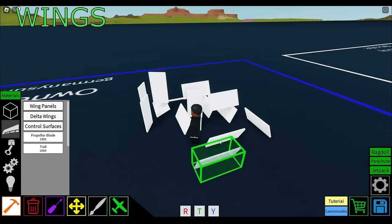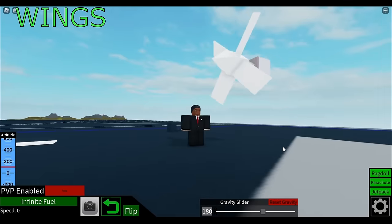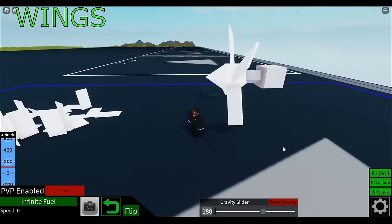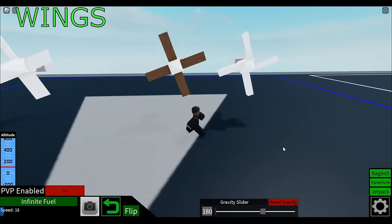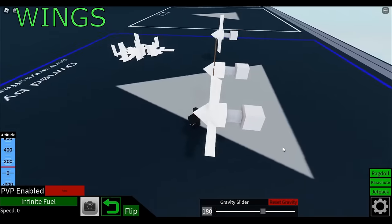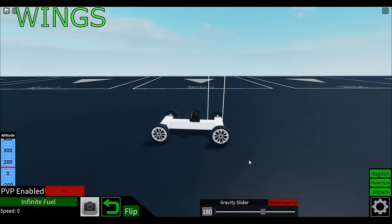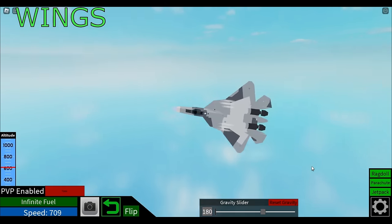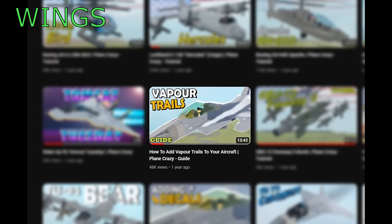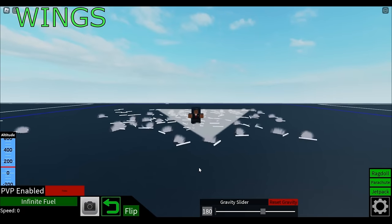Propeller blades are something I rarely use — I advise against using them for propeller planes as they have a lot of drag and will slow you down considerably. Using a decorative propeller made of half wedges or signs is a better choice. As for trails, they leave behind a trail of color, which can be useful for adding things like vapors to your jets. I personally use trails mostly for decoration.